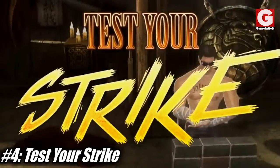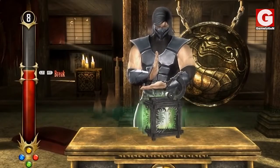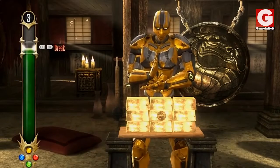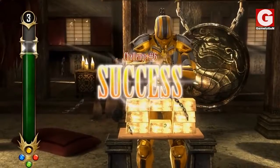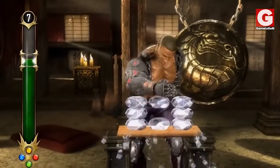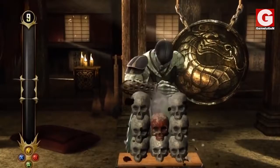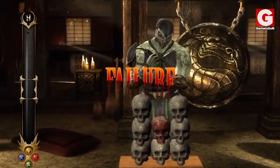Number 4: Test Your Strike. This game is very similar to Test Your Might, but with a minor twist added to it. The main objective is to break the block in the middle without causing any damage to the surrounding blocks. To achieve this, the strike's strength must be set right between the upper and lower limits that appear on the left bar. Failing to do so causes the player's character to break their hand upon impacting the wrong block.